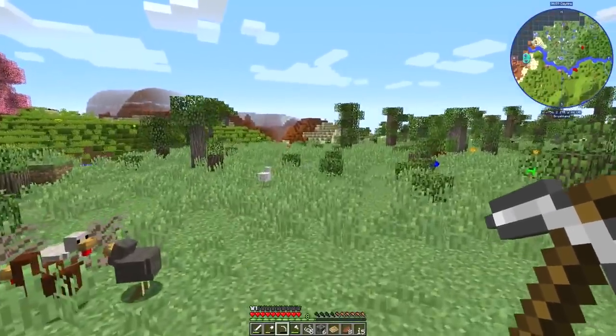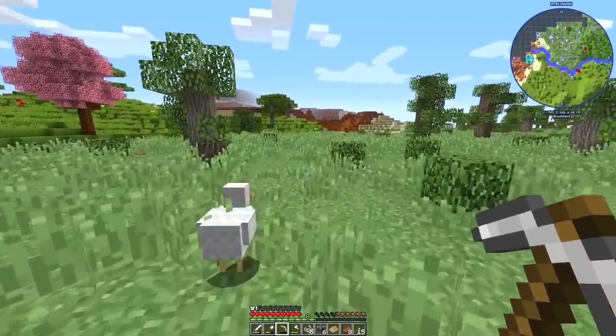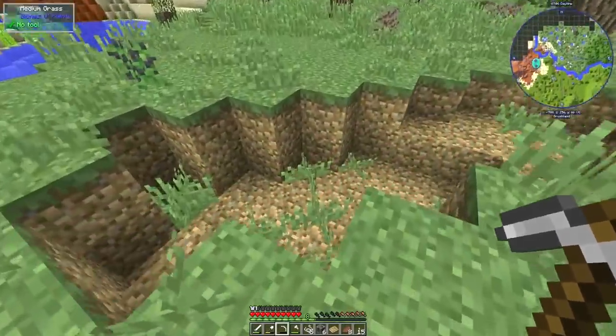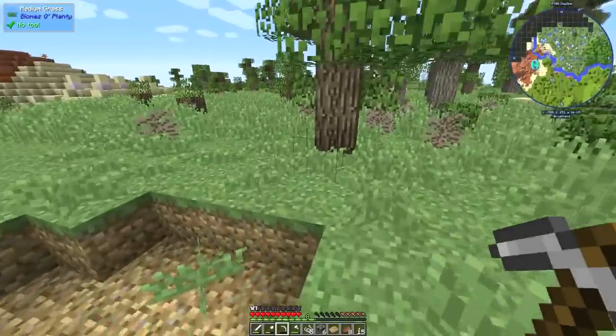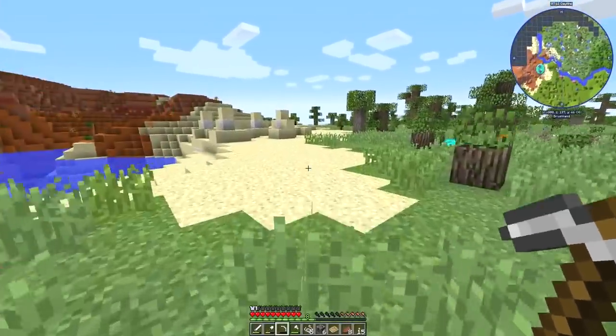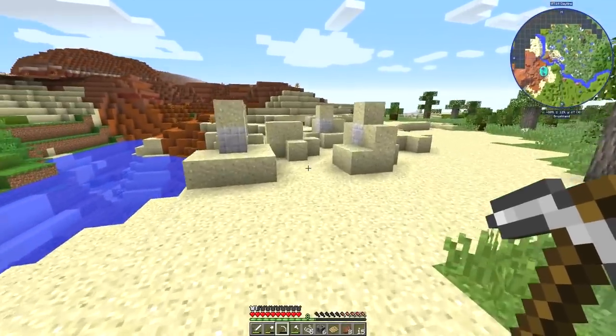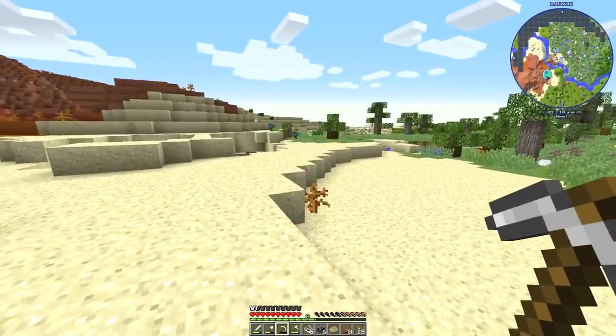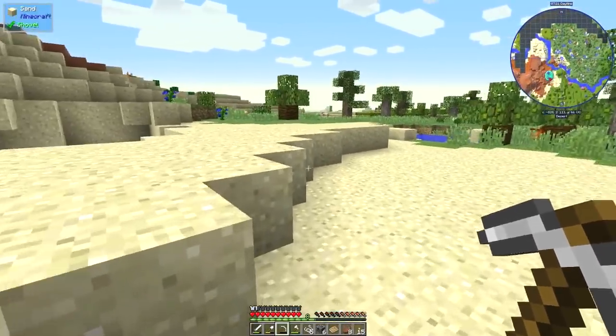There was a mesa biome over here — look at this, it's pretty, isn't it? Pretty mesa biome. What is that over there? That looks like something I should be wary of. Chiseled marble — astral sorcery. Well, I don't need to touch that for now, that stuff's bad.